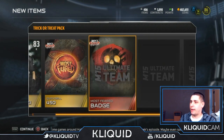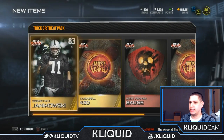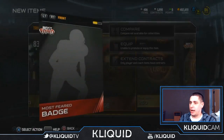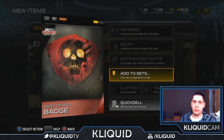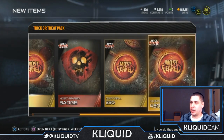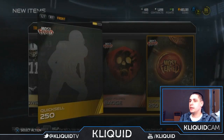Most feared — okay, so we get a most feared badge, a couple quick sells, and a Sebastian Janikowski, as Chase would call him. We've got all these most feared badges now, which I am going to be adding into the set where I can pull an elite one eventually. You guys will see that in a future video. All these quick sells I'll obviously be quick selling.